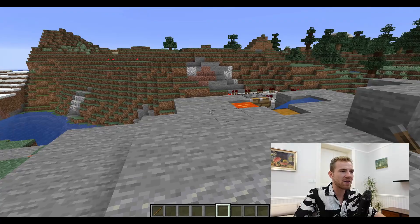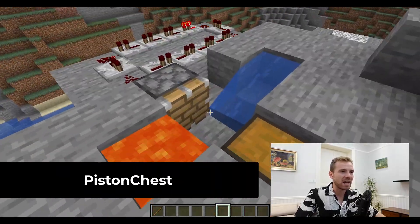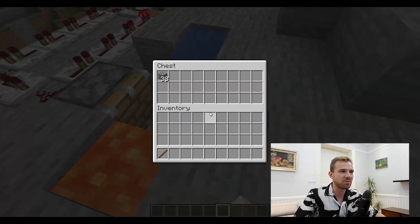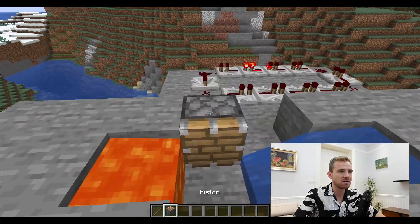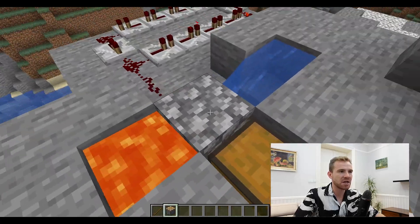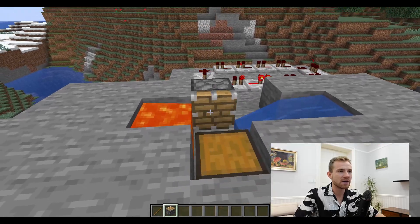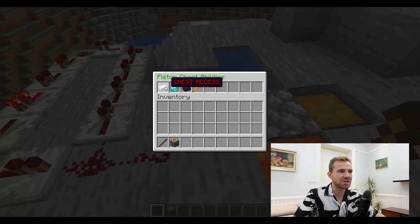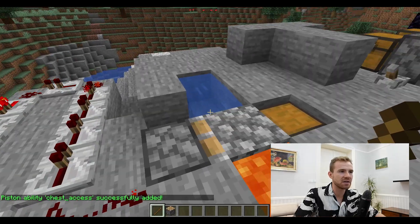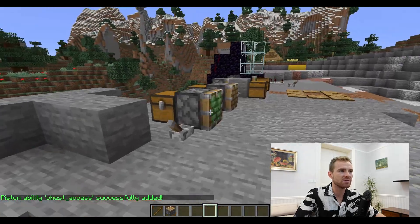We're going to be starting out with the first candidate, which is called Piston Chest. This plugin is very simple — it lets you push items into a chest. This one is a simple stone generator, and it generates cobblestone. If I place a piston right here and then right-click with the stick, I can actually add chest access to this piston, so now it will also push items into this chest.